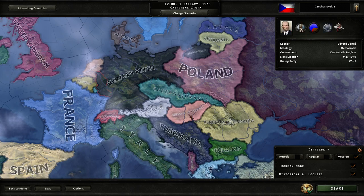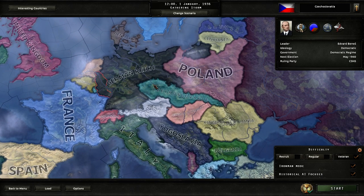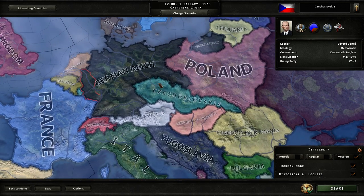For our first playthrough, we are going to take a crack at Czechoslovakia. It's going to be a quick one, one way or the other, because we are going to try to play fairly historically. By that I mean we are going to stick with the Allies, but when Hitler demands the Sudetenland from us, we are going to tell him to go fuck himself. And, well, we shall see if we are going to live to tell the tale.